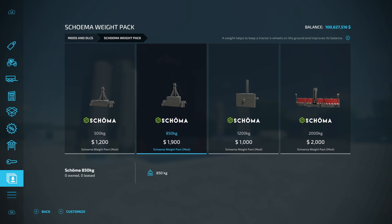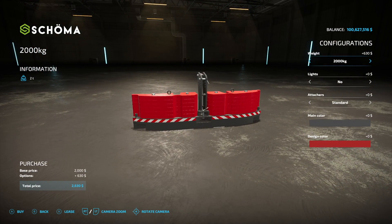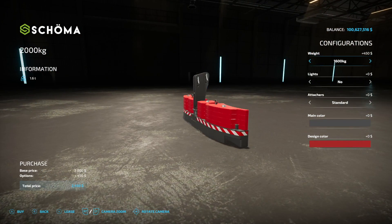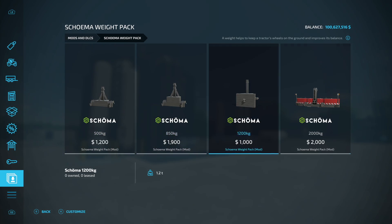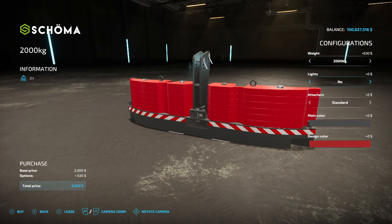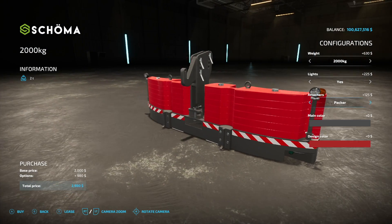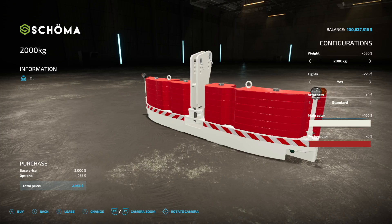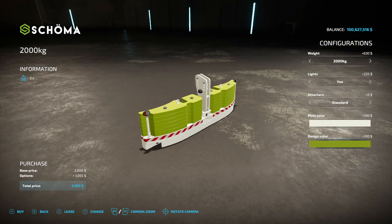Need some more weights? We got the Come Out Weight Pack. We have four weights: 500 kilograms, 850, 1.2 tons, and the big 2,000kg option. The smaller ones just have color options, but the big one has lights, different attachment options for the front, main color, and design color — really choose what fits your need best.